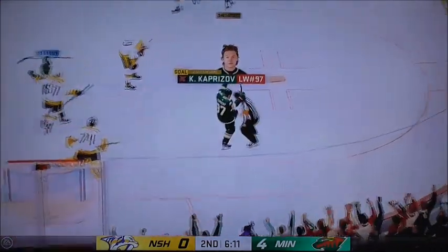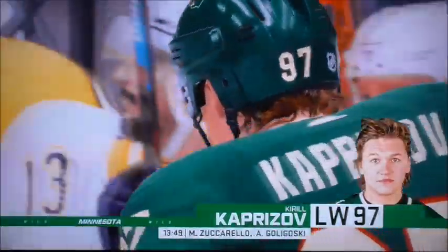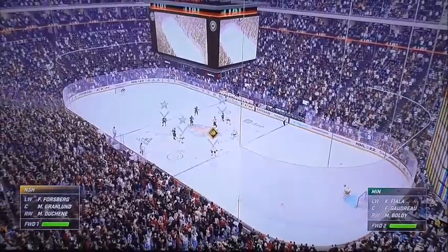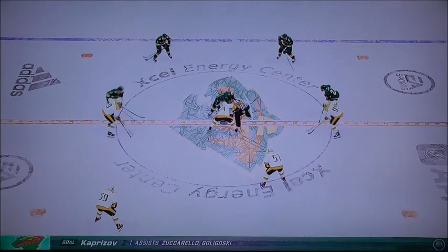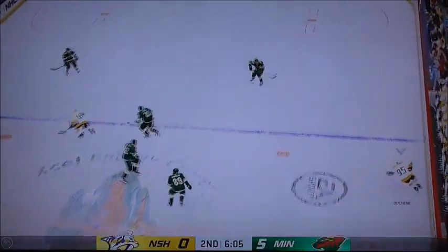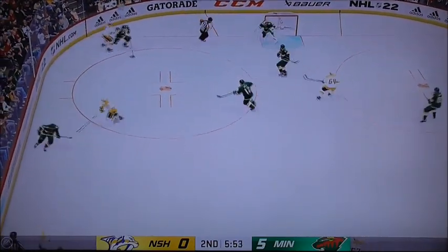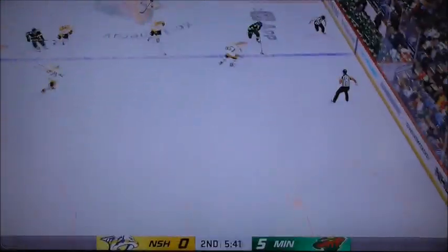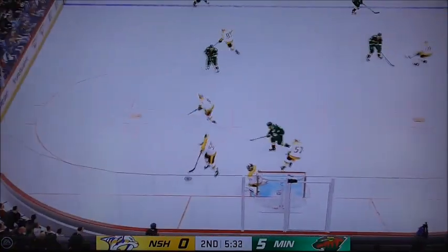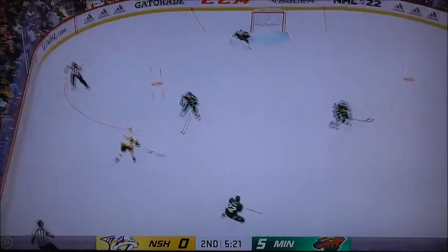Here's a shot. The Wilds have everything going for them tonight — every bounce is winding up in the back of the net. They've been the better team. Wild's goal — scored by number 97, Kirill Kaprizov. Second assist by number 21, Matt Zuccarello. Time of the goal: 14 minutes, 33 seconds in the second period of the Stanley Cup playoffs.